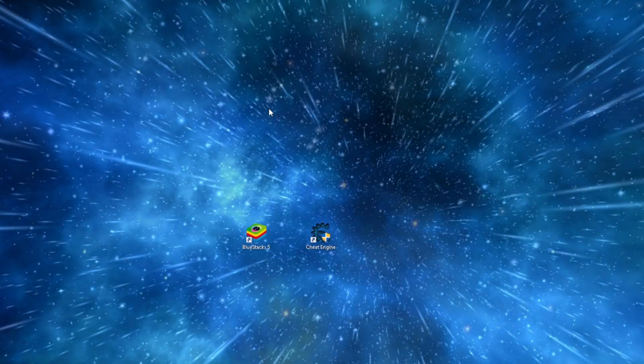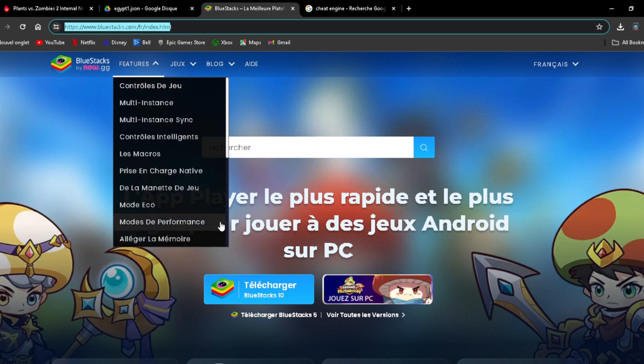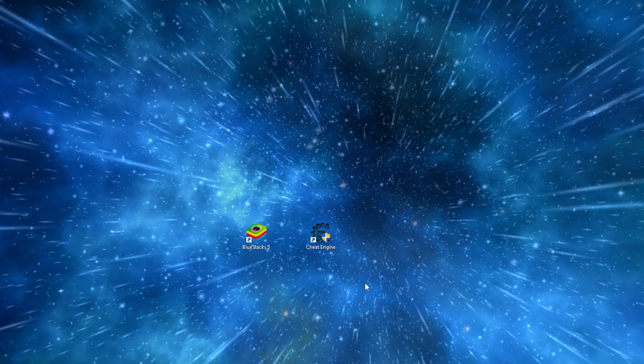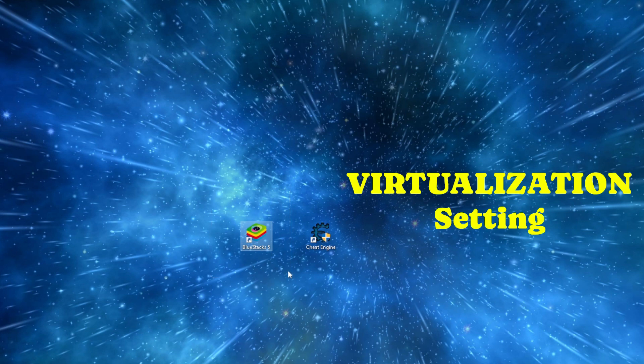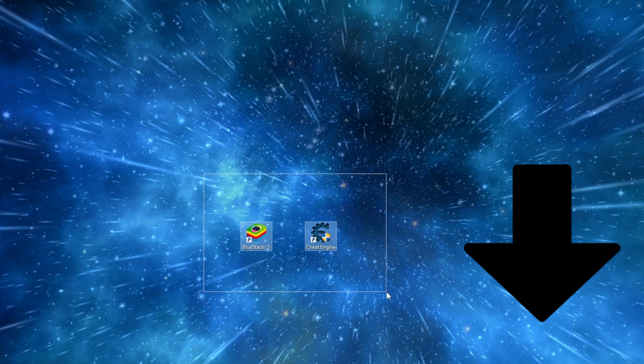Before we start, we're gonna check a couple things. If you don't already have BlueStacks installed or Cheat Engine installed, please do that before you start. It's super simple — just go on Google, look up BlueStacks and click right there. Same thing goes for Cheat Engine. With BlueStacks you might have to activate something like a Visual C++ dependency. I'll leave all videos for this in the description down below if you don't know how to install.